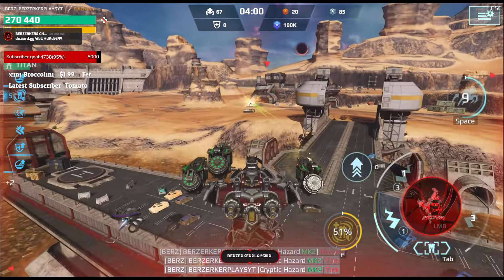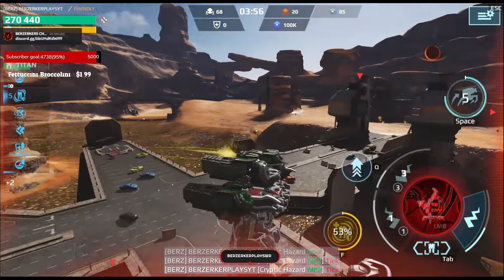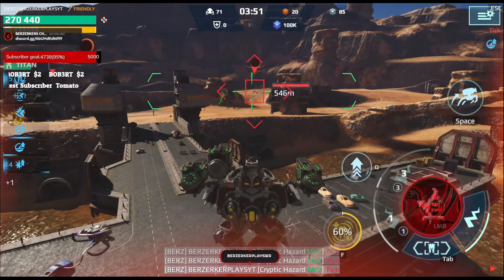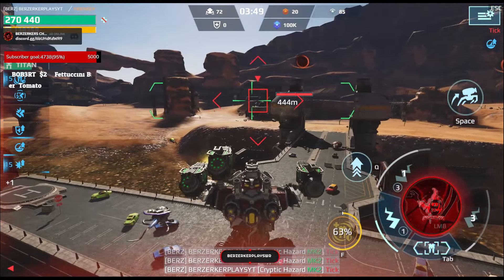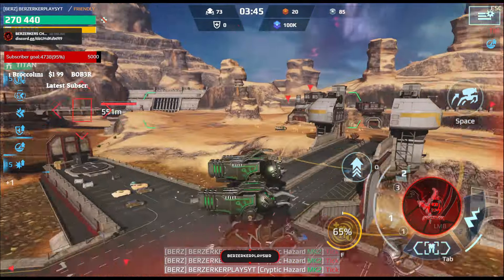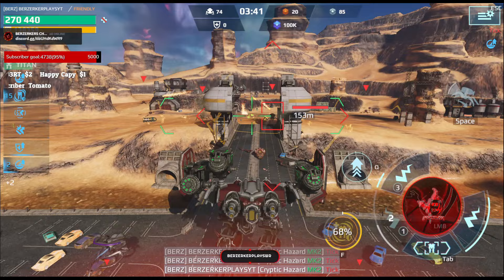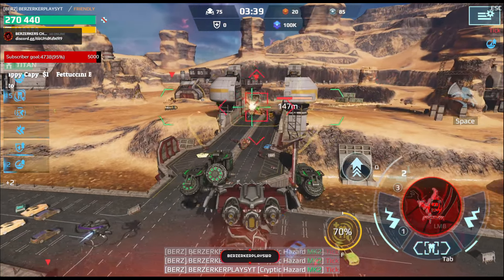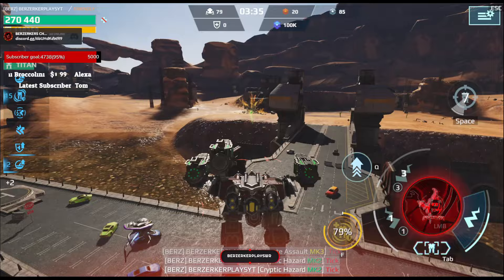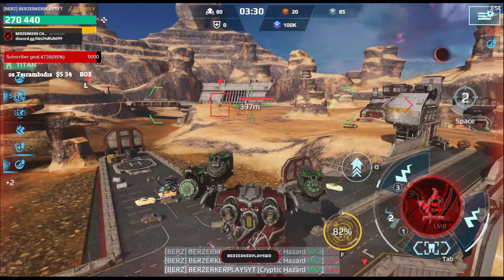That was super easy actually — it's never that easy to get rid of those guys. I guess these weapons are just really good. Maybe the Mars was the right move here. I'm going to toss the turret over there. They've got to get through my turret to come to me. Whichever one of you suggested this build, I like it.